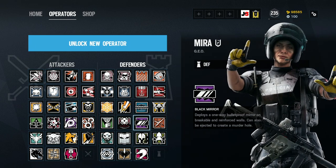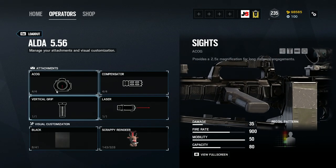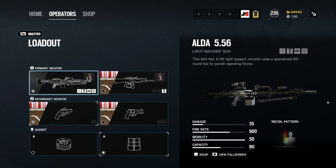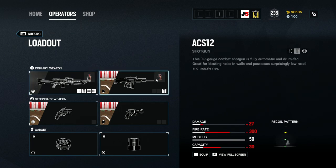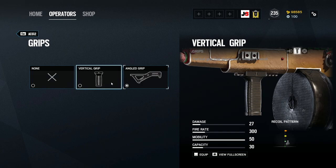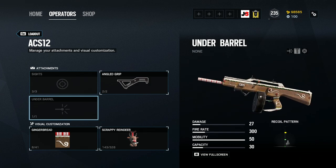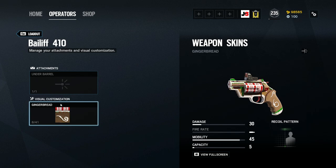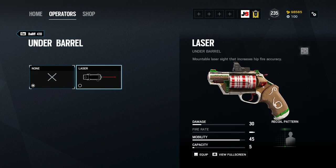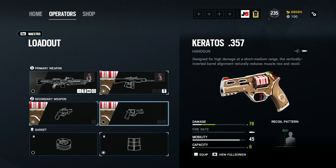Moving on to the loadout: you have the ALDA 556, a light machine gun with a huge magazine capacity that honestly shoots like a laser. It's probably one of the better defender guns in the game. It has a large magazine capacity and very little recoil, so you can take multiple gunfights back-to-back — I've had multiple times where that has happened. As for the ACS-12 shotgun, if you're playing Maestro, I would say never use this gun.